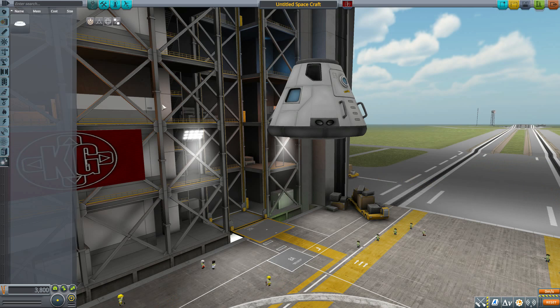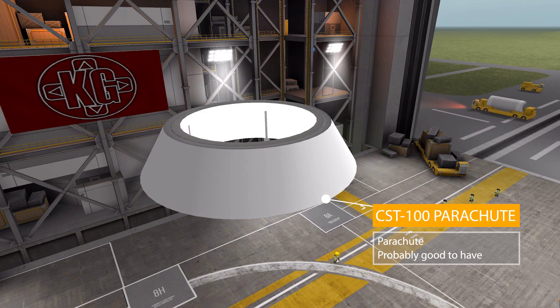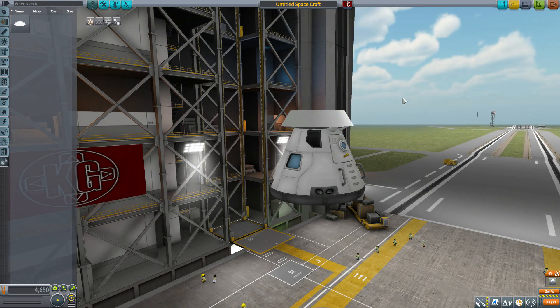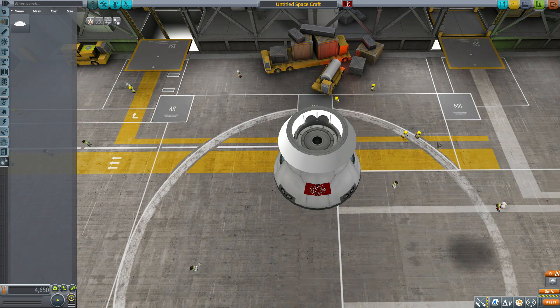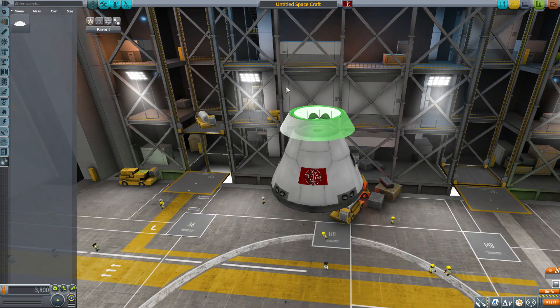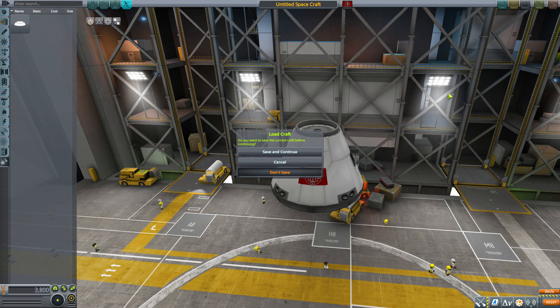In the utility category we have our final part: the CST-100 parachute. It fits on top of the little nub on the command pod. It's a good, nice parachute — not much else to say, it's a parachute.